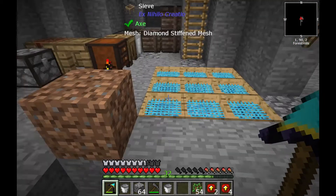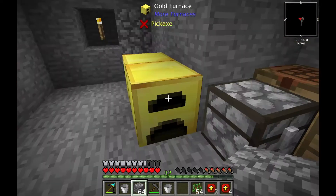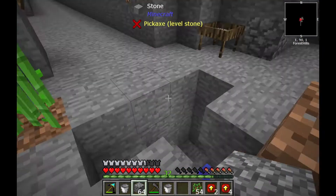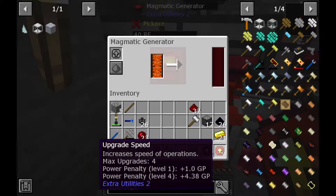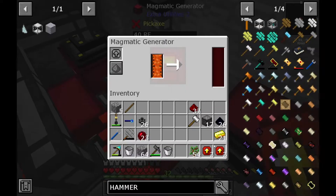I'll dig my way out of this and melt four stone to cover it up nicely. Now I can go to my generators and put two upgrades in here — as you can see, now it's really fast, exponentially fast.